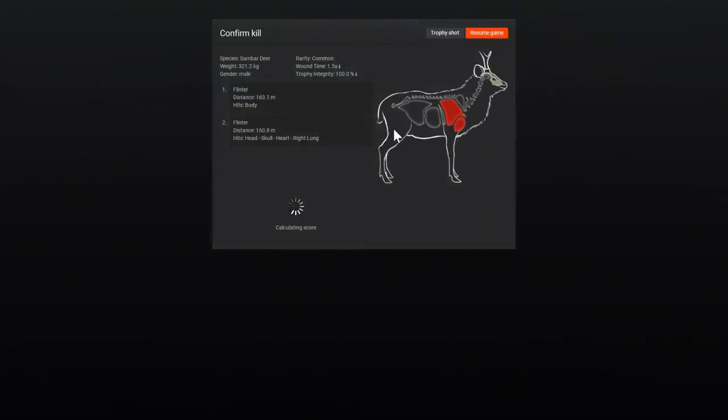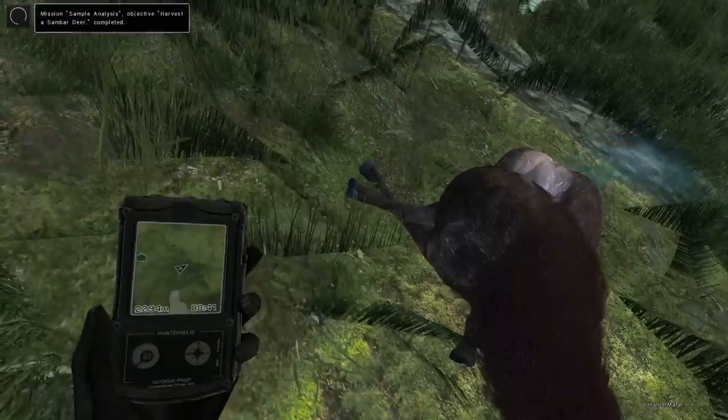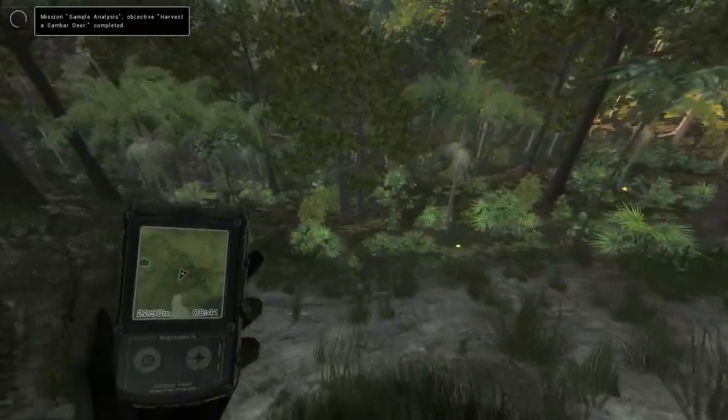First shot — that wouldn't have worked. The first shot was body. You see the size of the heart on these things? Maybe it's off to the side, maybe I shot too low. I don't know how I didn't get heart to begin with, but then somehow I got head, skull, heart, right lung. Not going to complain, just going to take it.